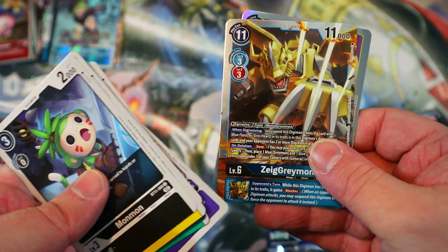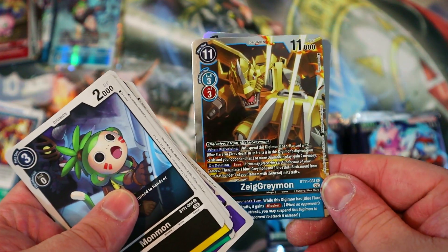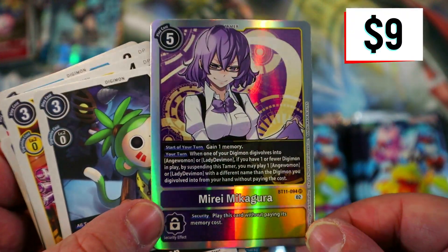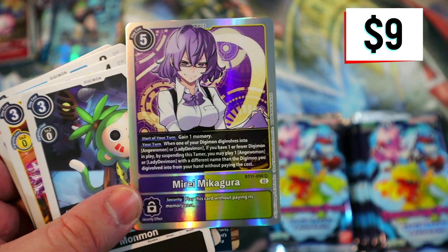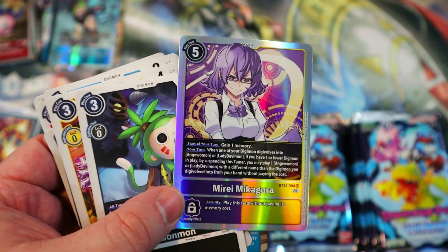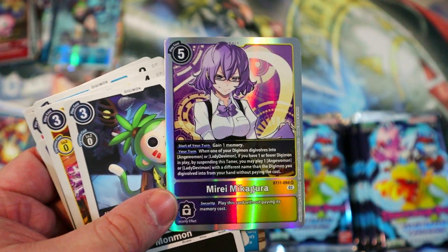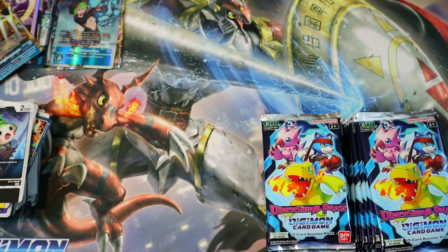We got Z Greymon for the Blue Flare deck, very nice. And another huge hit — Mirai, I think is how you pronounce it — for the Mastamon deck as well. A very very good tamer for that archetype. Awesome, we're getting some of the good stuff here for sure.